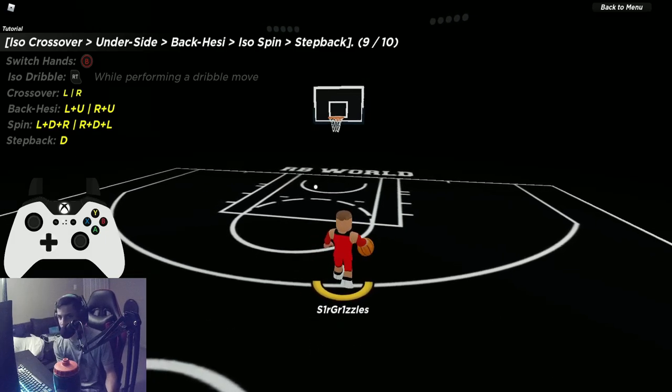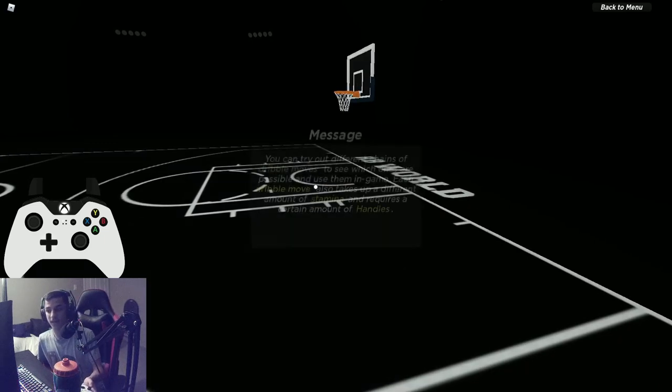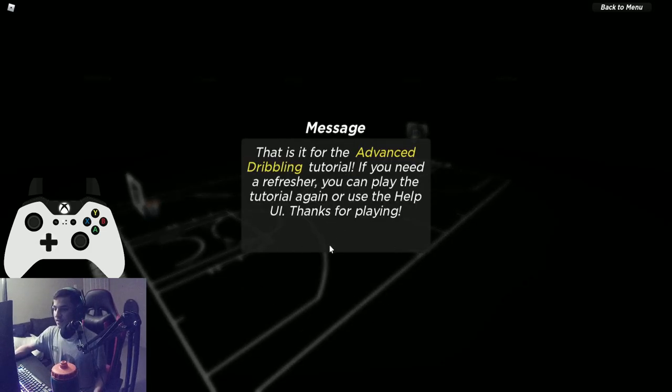Iso crossover, underside, back hezi, iso spin, step back — this is the hardest combo. It took a few attempts but the key is making sure you combo the moves correctly and nail the iso dribbling inputs. The underside input is up + left or VC — just add that VC in and it becomes easier. It takes time on keyboard and mouse — controller players look at the overlay and take your time getting used to it.